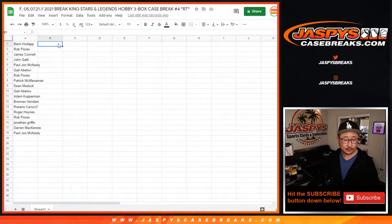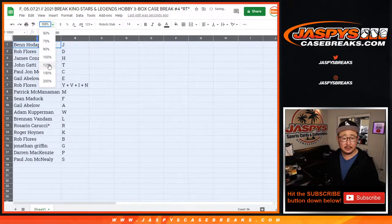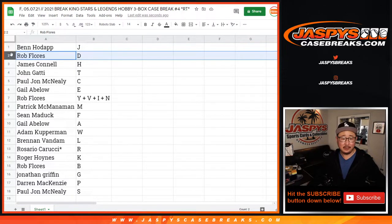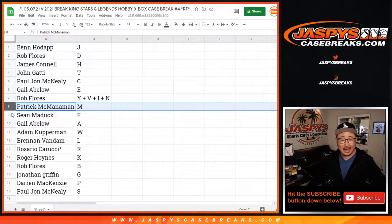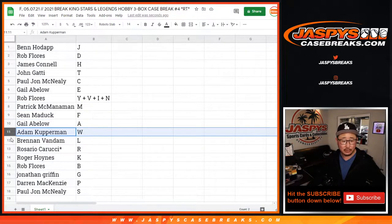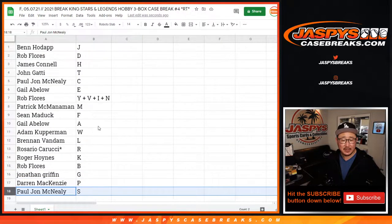Ben with first letter of last name J. Rob — D. Jimmy — H. John — T. PJ — C. Gail — E. Rob — Y, V, I, N. Patrick — M. So if we pull Patrick McManaman, it'll go to Patrick with the letter M. Sean — F. Gail — A. Adam — W. Brennan — L. Rosario — R. Eastwood — K. Rob — B. Jonathan — G. Darren — P. And PJ with S.